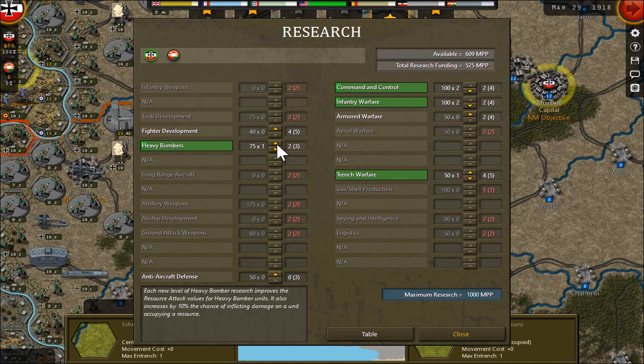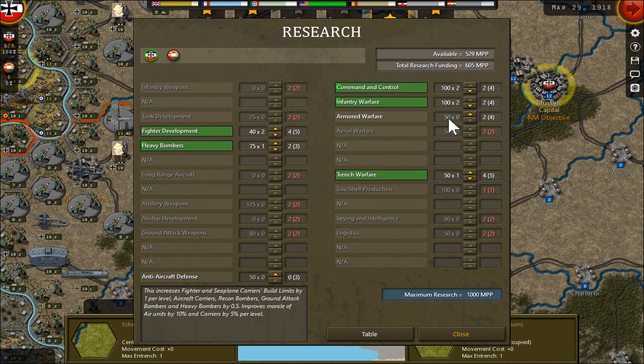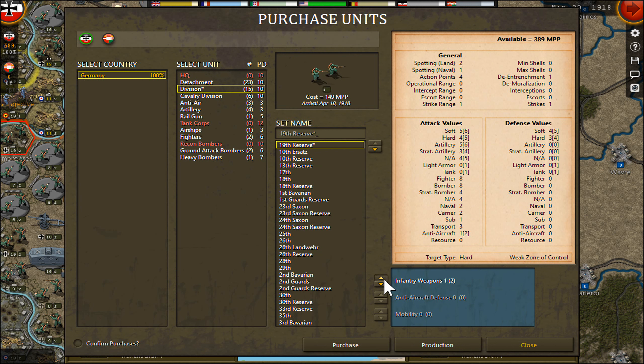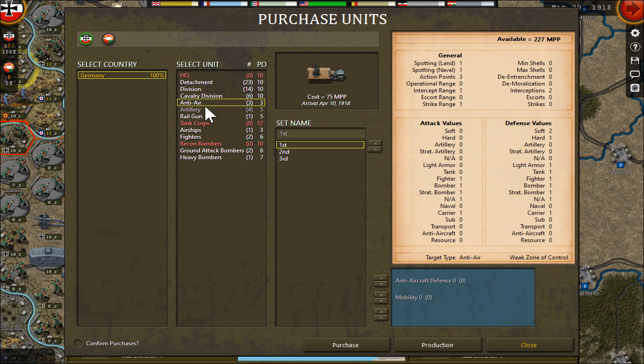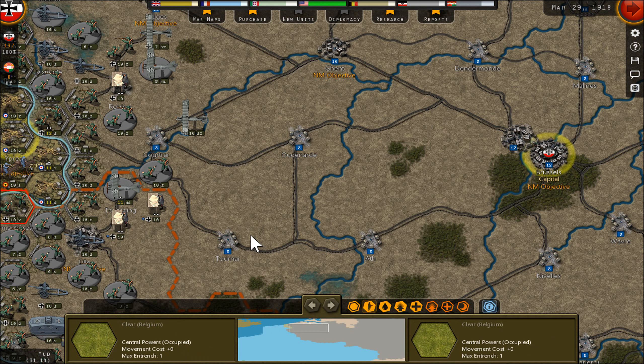Heavy bombers? Fighter — one over. You cannot go over and over. Anti-aircraft design — I think I don't need this. And then purchase. This one got destroyed so I cannot reorder it. Railgun — I don't need airships. I need fighters. I cannot afford that. That didn't make sense to buy. Good — I think this was all.